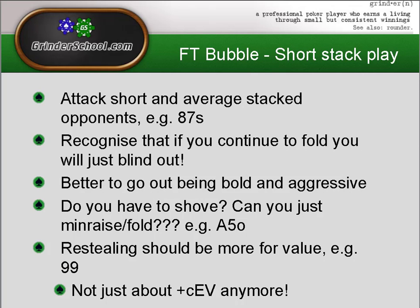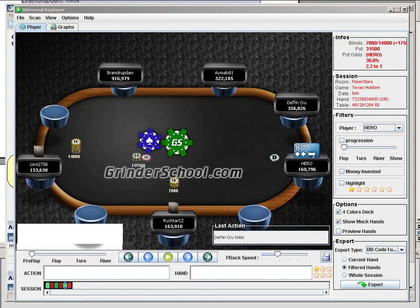Final table bubble short-stack play: attack short and average stacked opponents. Here's Hero with about 12 big blinds on the button with some similar-size stacks behind. It's a perfect opportunity to put pressure on the other players and pick up some chips. This would be a standard plus chip EV spot given the stack sizes and the amount already in the pot — this doesn't change on the final table bubble. We should still be trying to apply pressure, and the range for these players to call is going to be quite tight. So we can profitably shove in this spot.